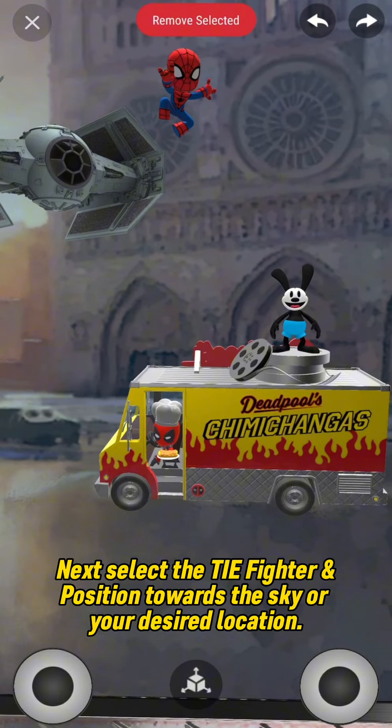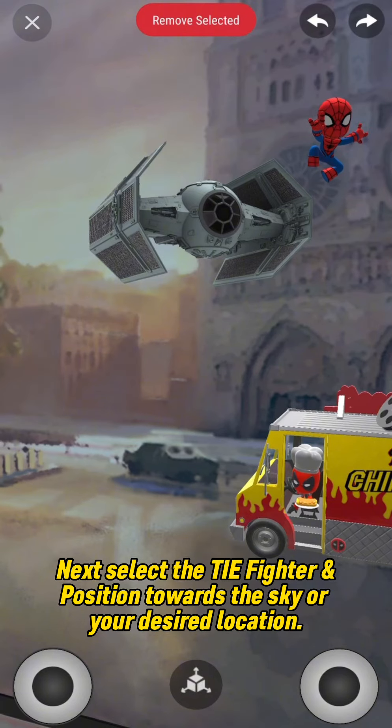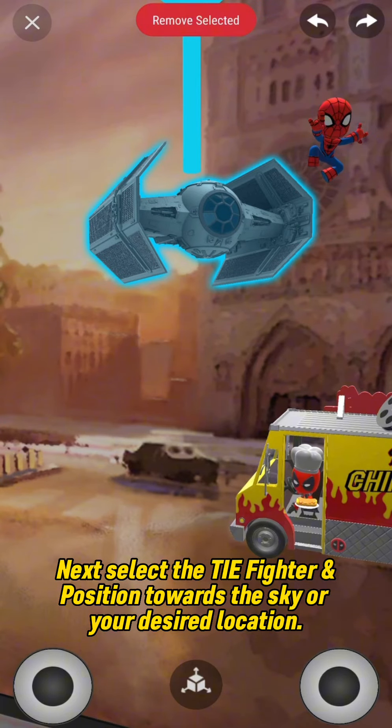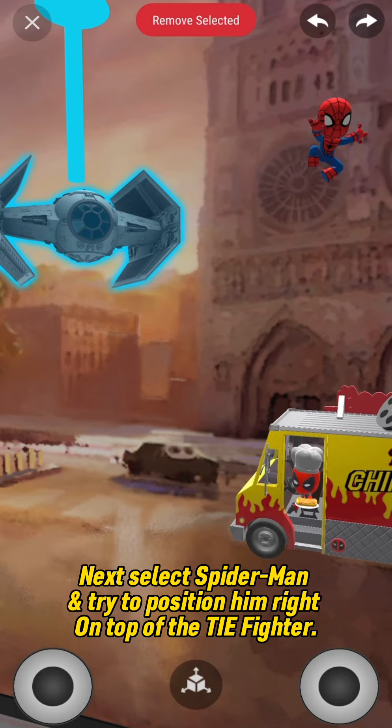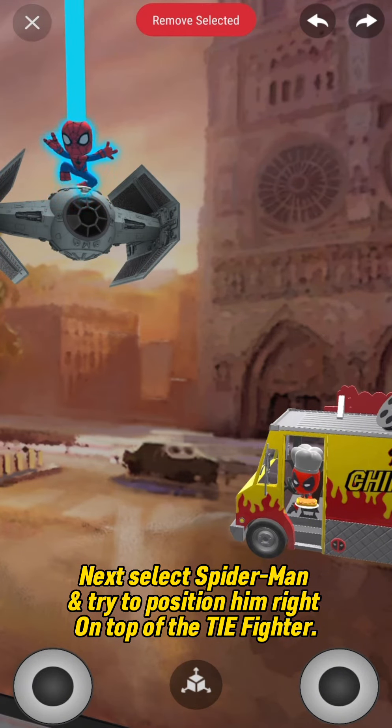Next, select the TIE Fighter and position it towards the sky, or your desired location. Then select Spider-Man and try to position him right on top of the TIE Fighter.